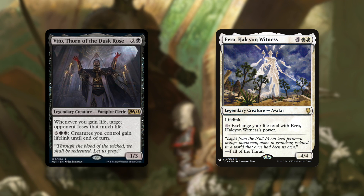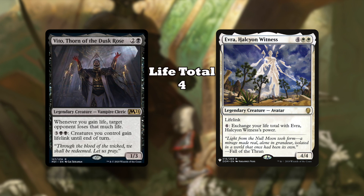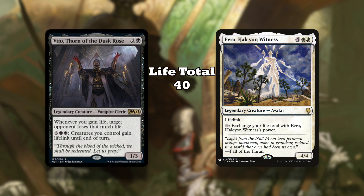you can pay 4 to exchange your life total with her power. So say you do the exchange and she becomes a 44, and your life total becomes 4, and then you exchange again, and your life goes back to 40. Technically, you just gained 36 life, and you get to peg an opponent for 36 with Vito.